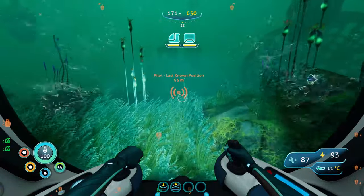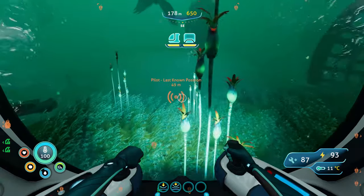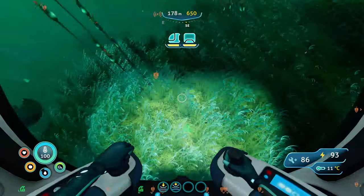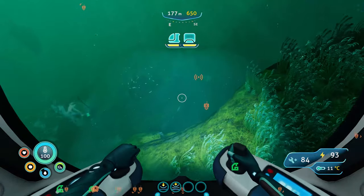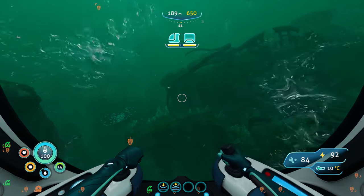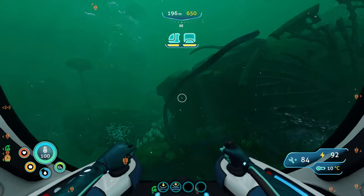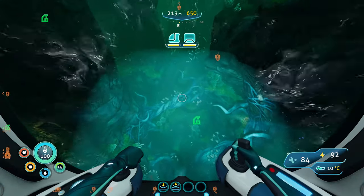We're now in the Lillipads biome, and a point of reference is this massive, massive thing in the water. At that point, you want to go inside the crevices you can see below you and follow the path as seen on the video — that is, if you can properly drive the sea truck, which I apparently can't. You can actually access the Deep Lillipads caves through pretty much all the cracks around this area, but this is the place I go down myself.